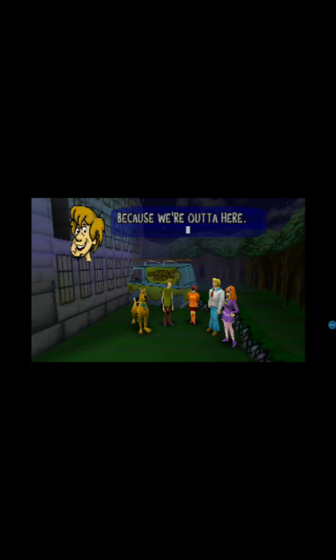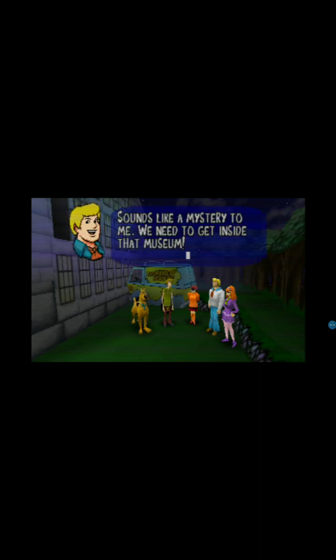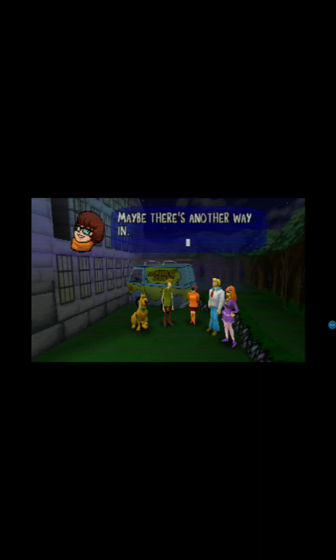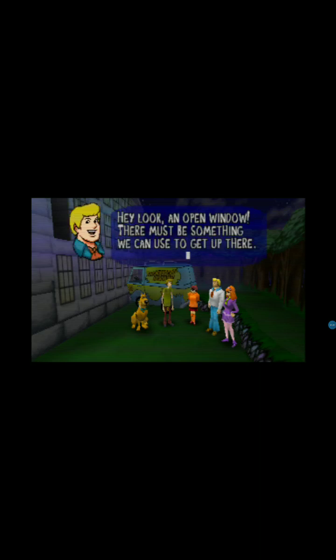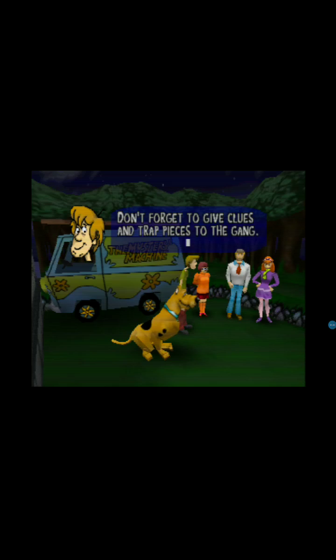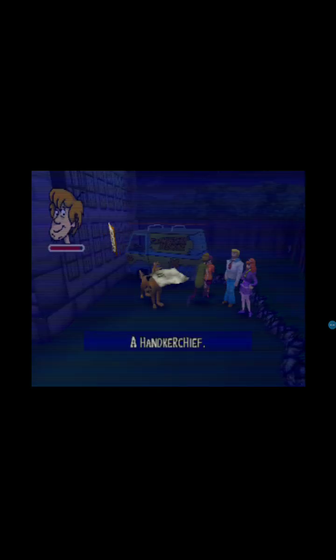What Scooby said. Sounds like a mystery to me. We need to get inside that museum. Since the museum is closed, the front door is probably locked. Maybe there's another way in. Look - an open window. There must be something we can use to get up there. Don't forget to give clues and trap pieces to the gang. Alright, well, let's do it.